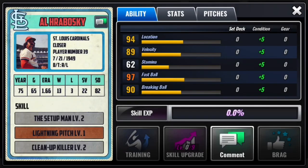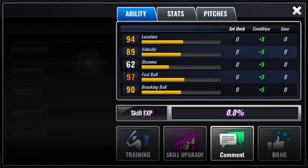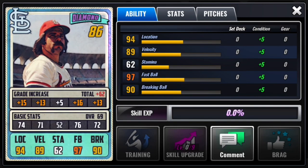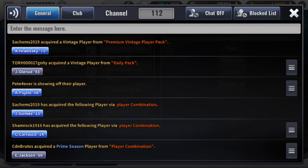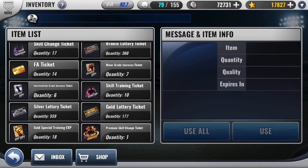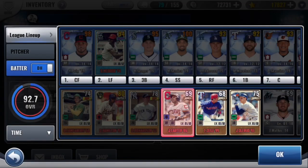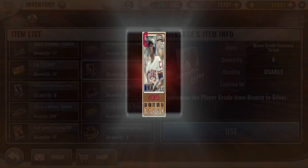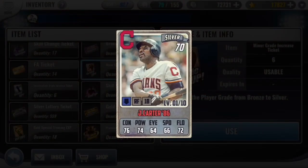Looking over those skills one last time — Setup Man is actually not that bad, so is Lightning Pitch. So I think I might keep this for now. I mean, I eventually have to train him up and I believe I have one of his advantages I can use to upgrade him. I'm going to hold off on that for a little bit. I'm going to use some minor grade increases as well as intermediate grade increases on the vintage I pulled. I'm going to check my backup inventory for some gold vintages that I might have, and I will see you guys when I'm ready to do some vintage combos.